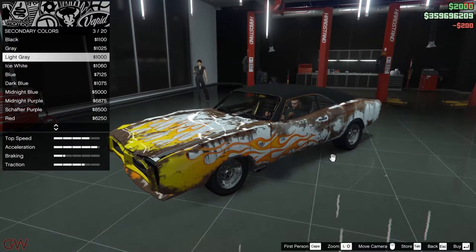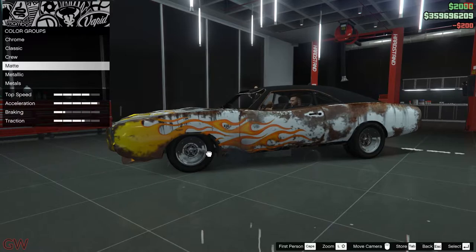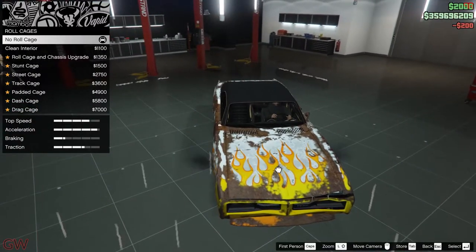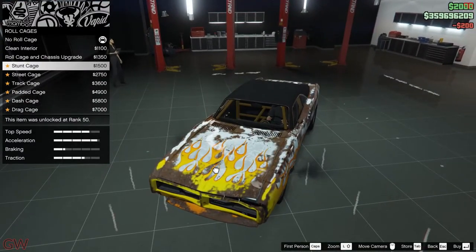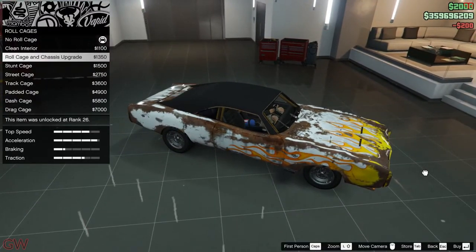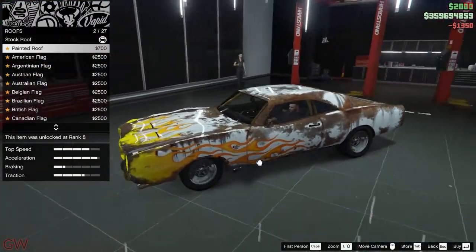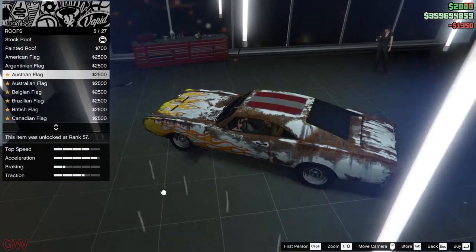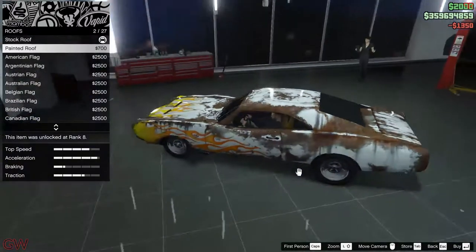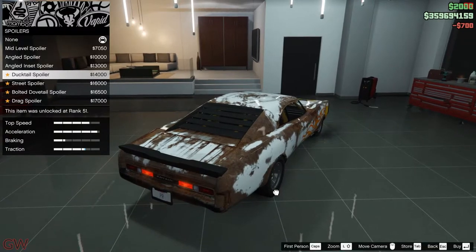For the secondary paint respray, it changes small accents like door handles and certain parts under the hood — doesn't matter much, so I'll leave it black. We have roll cages — the stock one has torn and damaged seats, but the roll cage upgrades improve that and add a proper cage. I'll go with the roll cage and chassis upgrade. For the roof, I'll get the body-painted roof rather than any of the country flag options, just to get more of that rust effect.